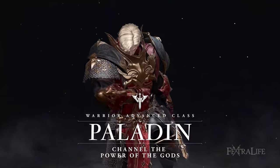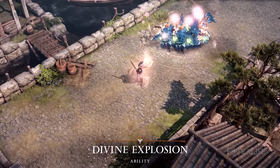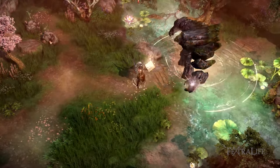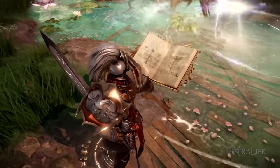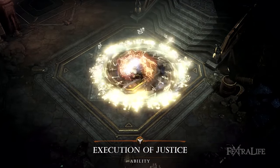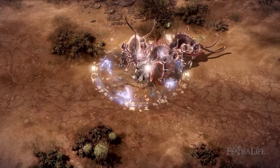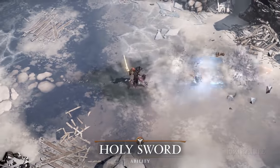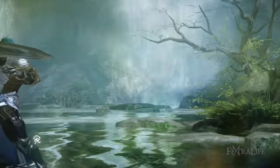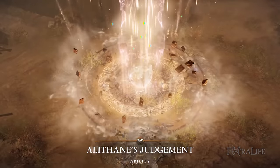Paladins wield a one-handed sword to deal damage together with a book to activate support skills. They're not only great at supporting the party, but they're also adept when it comes to crowd control. Paladins are not as beginner-friendly as Berserkers since you must have enough environmental and game knowledge to know when to cast support skills such as heals and buffs. Picking the right moments are crucial since enemies can easily overwhelm you and your party. However, if you're used to supporting your party in other RPGs while inflicting offensive abilities, then the Paladin may be a challenging and interesting class for you.